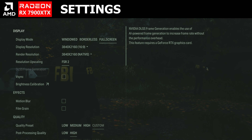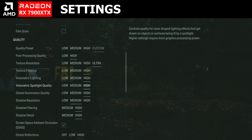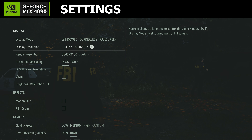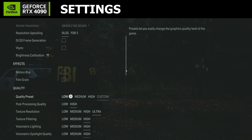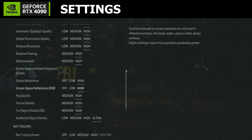Here are the settings for the 7900 XTX setup — we're running everything maxed out at 4K with ray tracing disabled. And here are the settings for the RTX 4090 setup, which is essentially the same exact settings, also with ray tracing disabled — so 4K native.